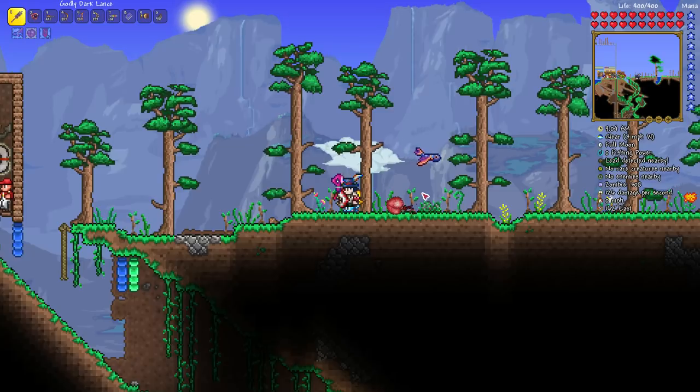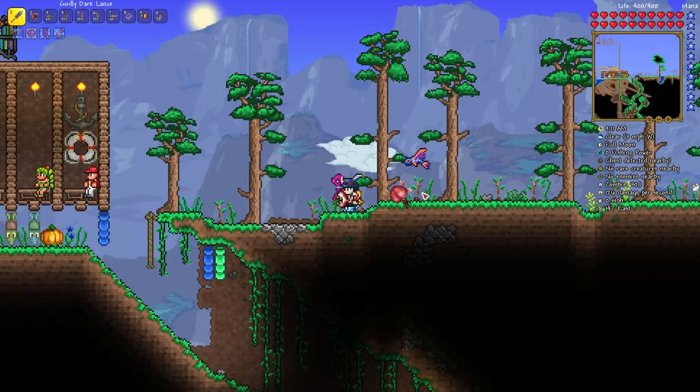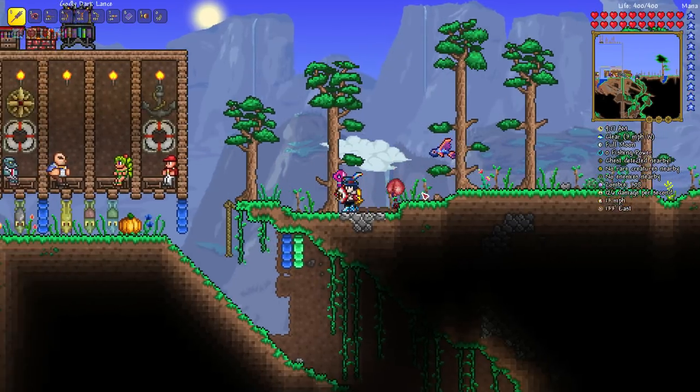Defeating the Wall of Flesh changes the world into hard mode - essentially a whole new quest. You get new enemies, new items, new ores, new bosses, and even a new biome called the Hallow.